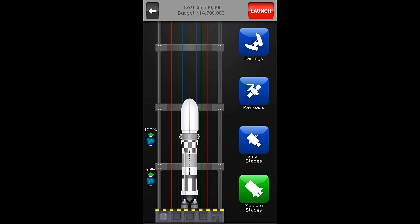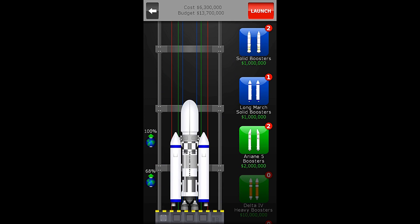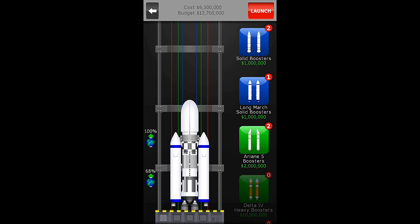There we are. We'll go to our boosters menu and we're going to choose the Long March solid boosters. If you look at them, they have a lifting capacity of 2 and a fuel capacity of 2, whereas the previous ones had a lifting capacity of 1 and a fuel capacity of 2. So we get extra lifting capacity with the Long March boosters. And that brings us to a total of $6,300,000. I did put the satellite there — we wouldn't want to forget that, that's the whole main point.